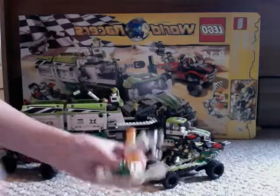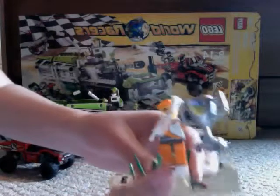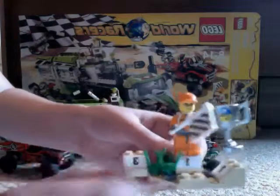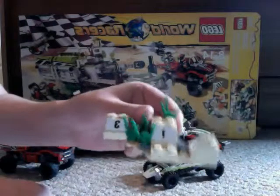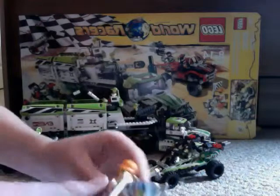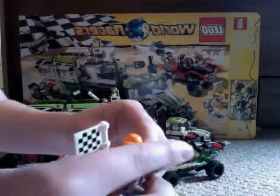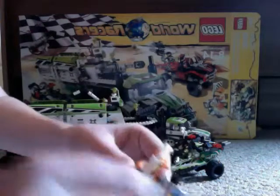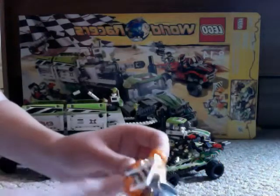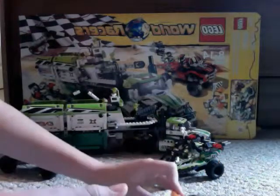First off, we got this little trophy stand — with one, two, and three. And it comes with this little minifigure guy, I guess a referee or something, with a trophy. Nice trophy. That's a sticker. And this set has got a lot of stickers — like two pages or something of stickers. And it's got flags too. There's the ref and the stand.